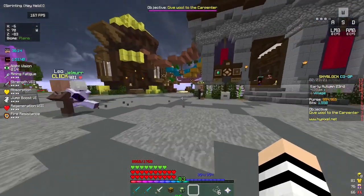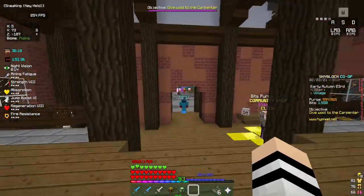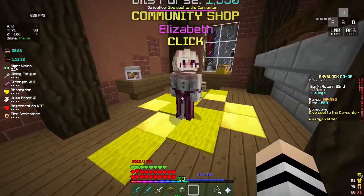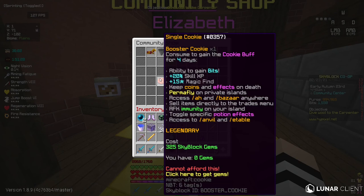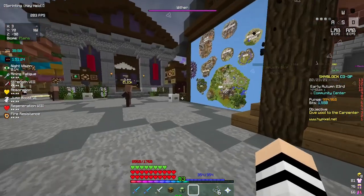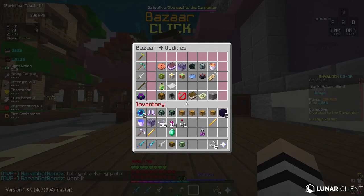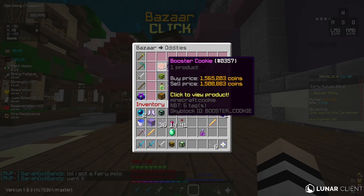Heading straight into the hub, we're going to go to this place first. There's a few things going on around here — mainly this person. You can buy booster cookies here; these cost 325 Skyblock gems. There are a few ways you can get them. You can buy booster cookies from the bazaar, which is probably what I'd recommend. Importantly, you do get one free booster cookie.